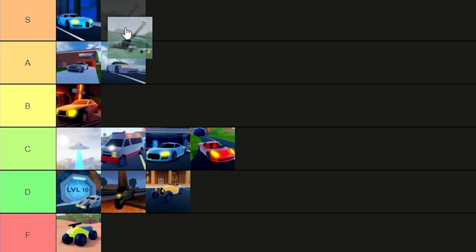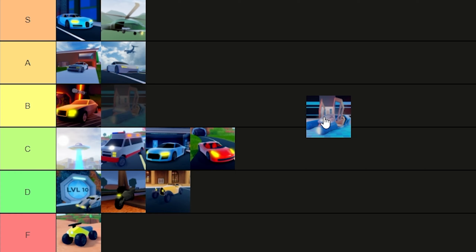The Black Hawk gets S tier automatically. It seats a lot of people — I think nine or ten if you count the person on a rope. You can carry a whole party. It's a pretty good aerial vehicle, it's got missiles. It's basically the perfect vehicle in Jailbreak.